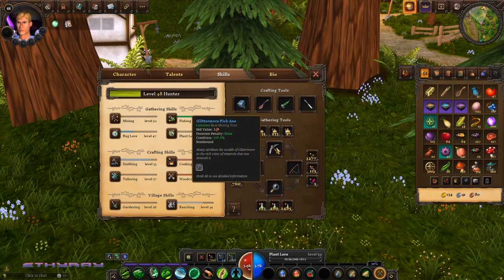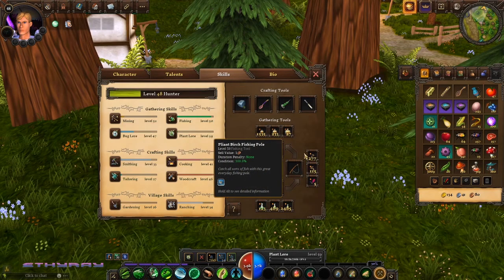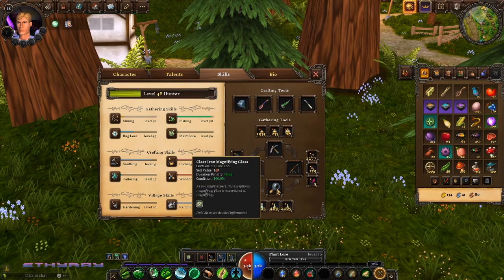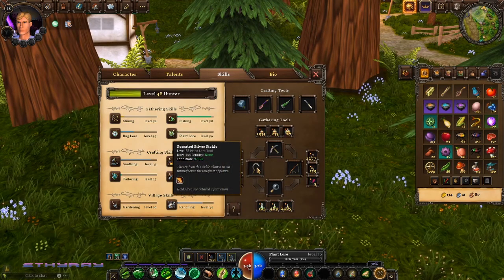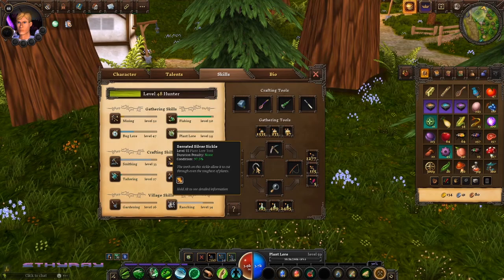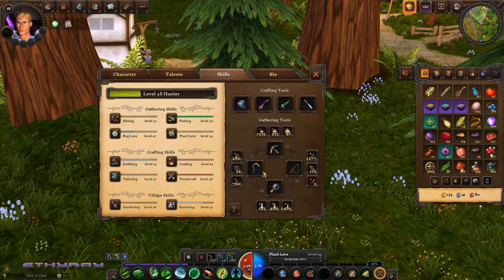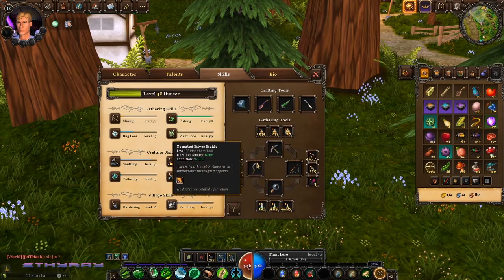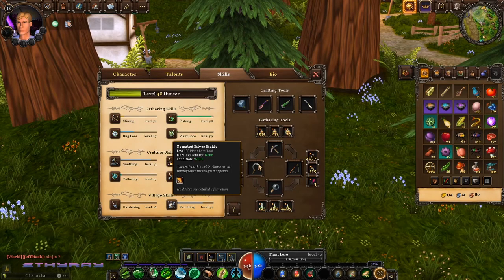You have pickaxes, which are used for metal; fishing rods, which are used for the two different types of fish; the magnifying glass, which is used for the two different types of bugging or grubbing; and the scythe or sickle, which is used for the three types of plants — mushrooms, wood trees, and fruit trees. These tools need to be bought at a tool vendor and need to match the relative level of your plant lore, mining, fishing, or bug lore. You need to be at level 50 plant lore to equip the level 50 sickle.